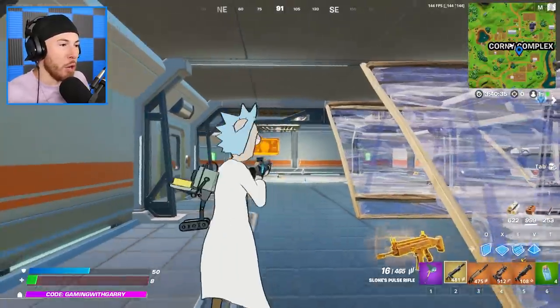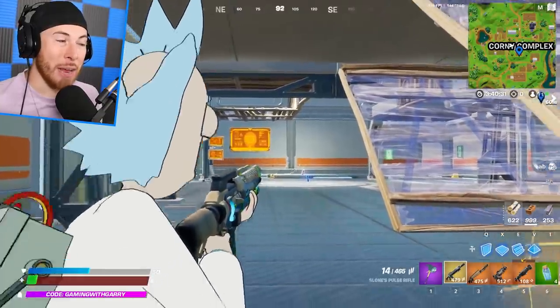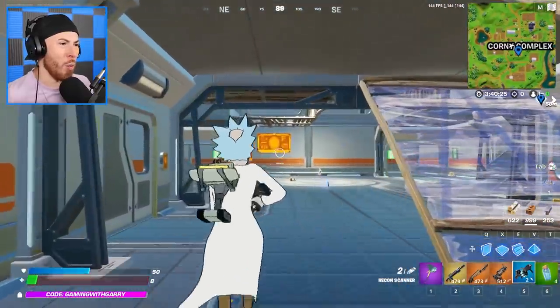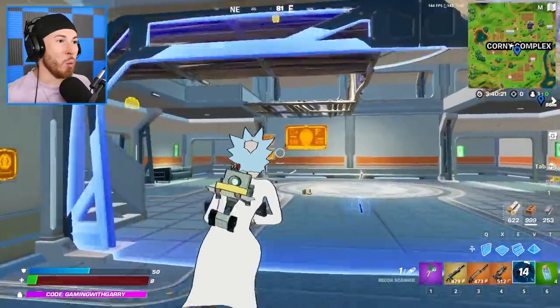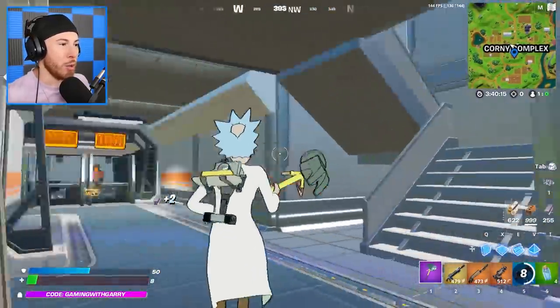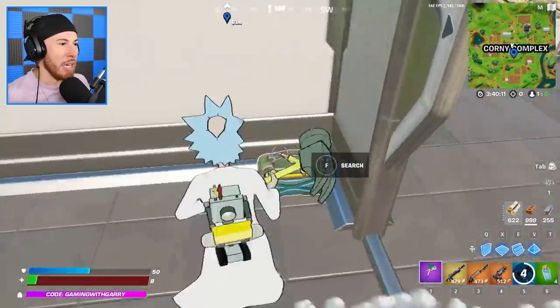The great thing about Sloan's Pulse Rifle is it has first-shot accuracy every time and it actually does insane amounts of damage. On top of that, this is the brand new recon weapon, which is broken — you shoot it and it tells you what's around you and what you can loot, showing every item within the vicinity of a little beacon of light.